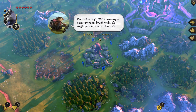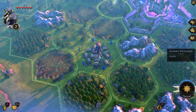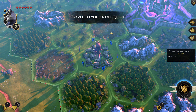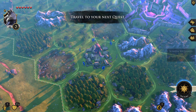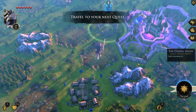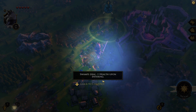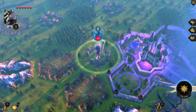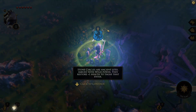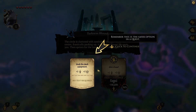You can also equip items and crew collars by dragging them from your hand to the inventory shelf. We're crossing a swamp today — tough walk, we might pick up a scratch or two. Sunken wetland costs one health. Swamp steel is plus or minus one health on entry. Some circles are ancient sites imbued with wild power — they restore plus one health to those who enter.